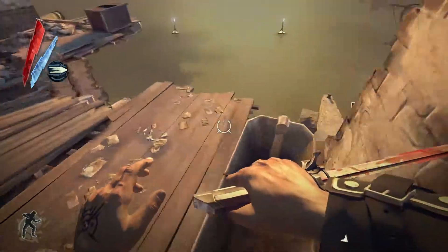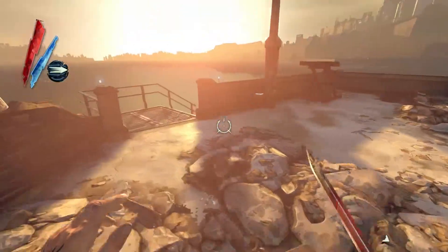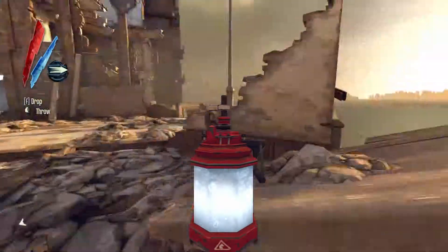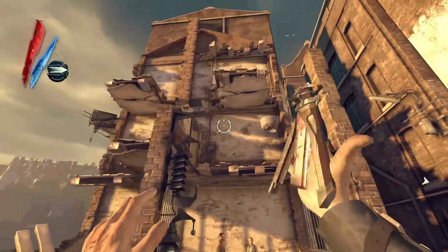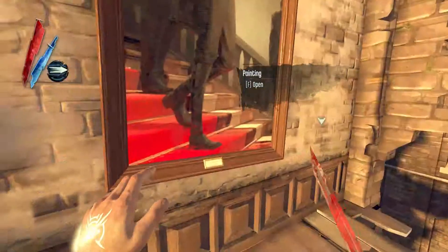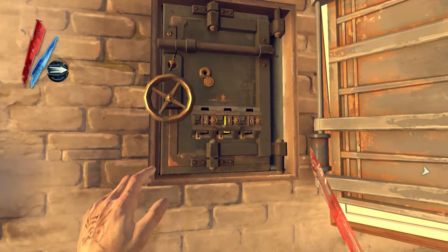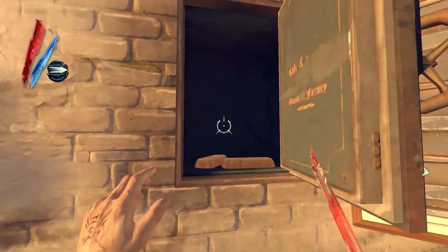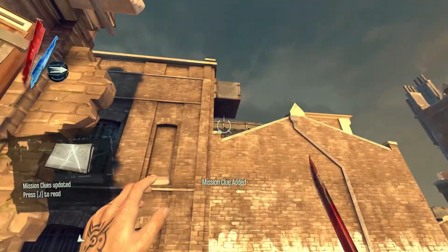This is how it should be! Why wasn't it like this the last time? There's another safe up there. I actually know the safe combination without asking anyone — the safe combination is 294. Behind the painting there's a safe and the code is 294. That's 200 extra coins.